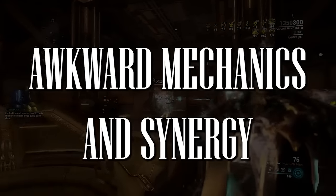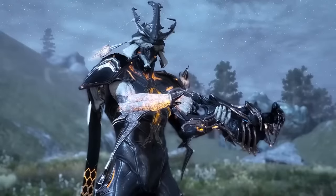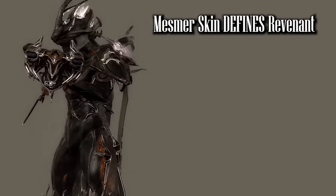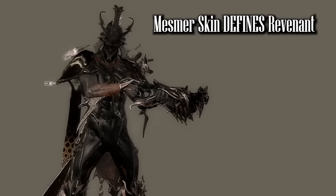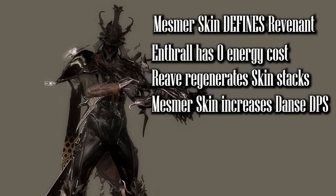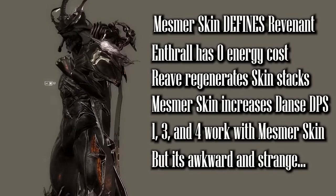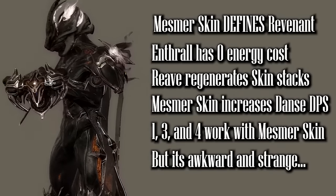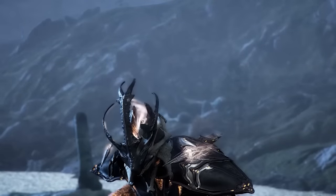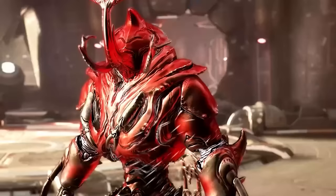Now, Revenant is incredibly powerful because he can never die. But his kit is still strange. Everything is oriented around Mesmer Skin — that's his main go-to ability and the reason why Revenant is so good in the first place. The buffs and changes to Enthrall and Reave are nice, and Danse Macabre is a good damage ability for anything under level 120, but Revenant's whole ability design is still kind of bizarre. It's not bad — far from it — it works, but it still feels a bit weird. First off, Revenant's passive is literally useless. Feels like Rhino all over again.